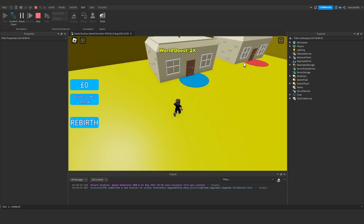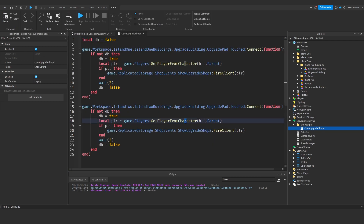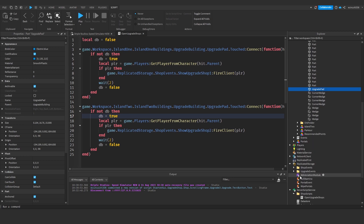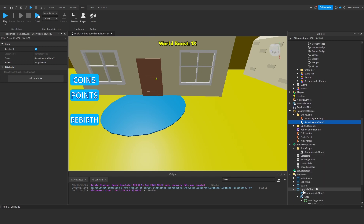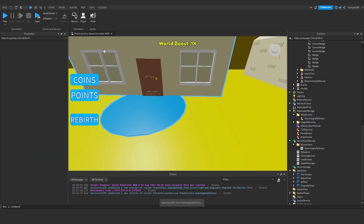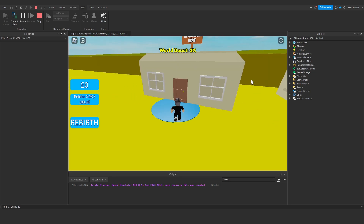The shop's not actually opening. We stop and look at the script: game.Workspace.Island2.Island2Buildings.UpgradeBuilding.UpgradePad.Touched is correct, and ShopEvents.ShowUpgradeShop2 is there. The fix is: we don't need ShowUpgradeShop2 at all — just call ShowUpgradeShop1 for all islands and delete ShowUpgradeShop2. Hit play at the spawn for ease.